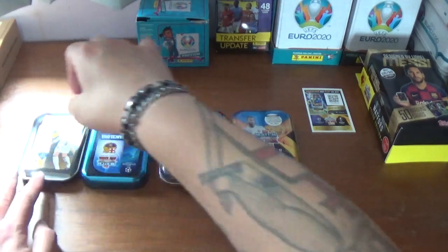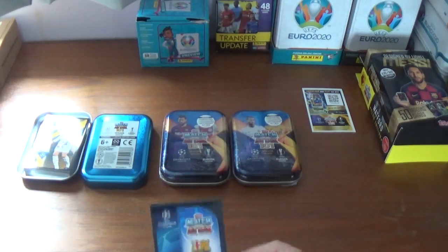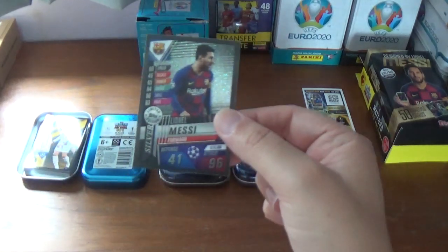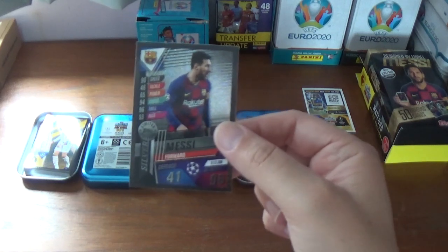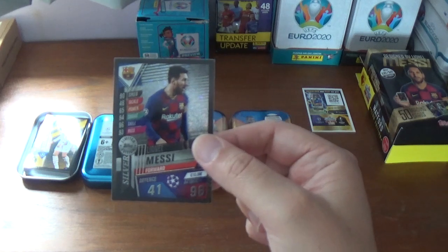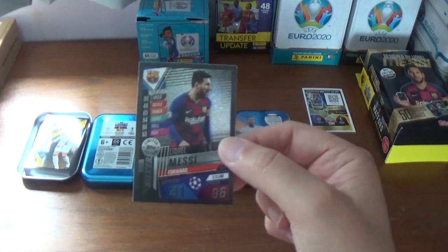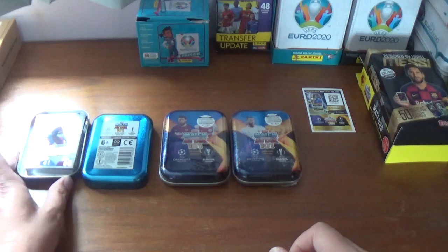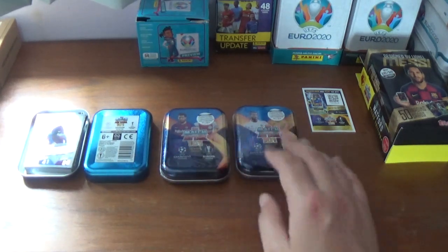Let's pop them in the lid of the mini-tin and check the limited edition. There it is — FC Barcelona forward. And it's a silver — fantastic start! The silver Lionel Messi limited edition: 41 defence, 96 attack, 15 million euros the value. Here's LE2S for LE2 silver. That's a fantastic start, so we need the gold out of the two remaining tins.